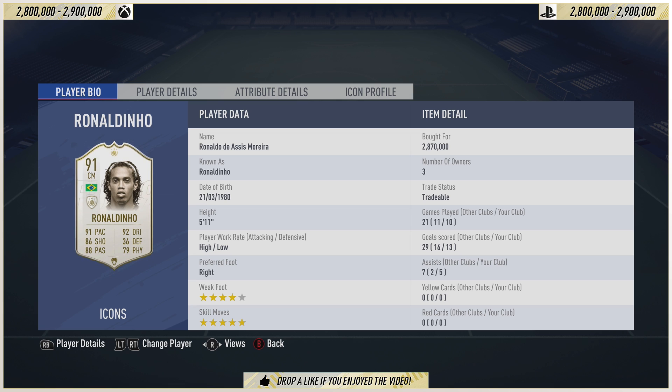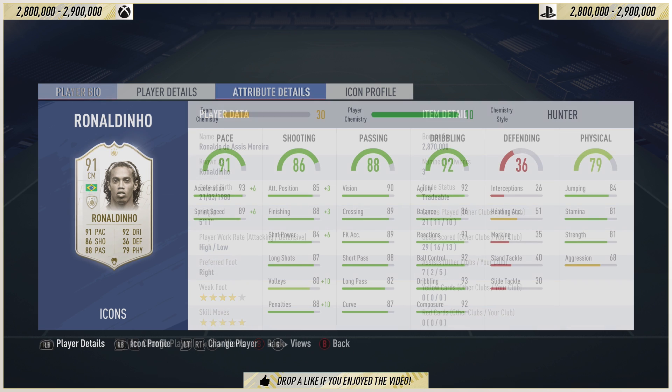Five-star skills, four-star weak foot, high-to-low work rates. I had a stay-forward instruction on him and he always stayed forward. His preferred foot is the right, he is 5'11, and his stats are incredible.